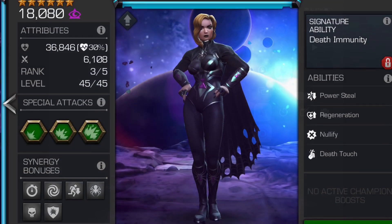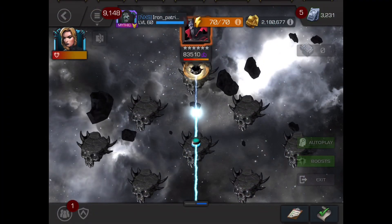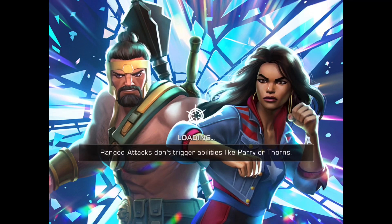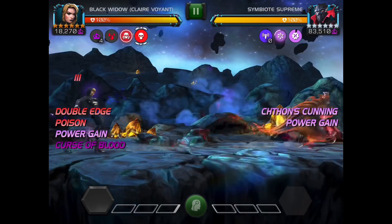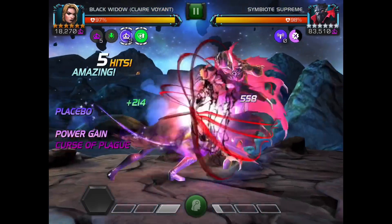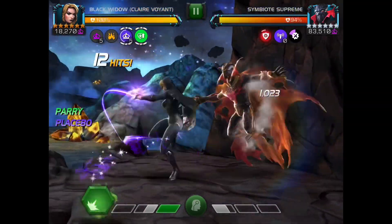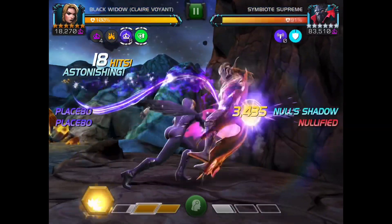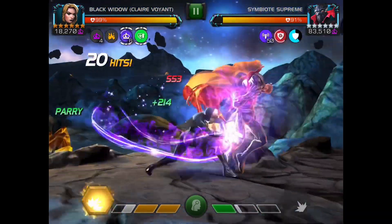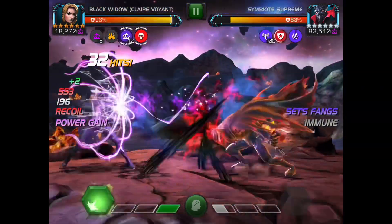Moving on to the third solo — and this is the most interesting one — I'm using my rank 3 Black Widow Clairvoyant for the Control Denial objective. This fight is significantly harder than the other two to pull off; it requires luck but also a fairly defined strategy. The first thing I'm doing is switching into the Curse of Hellfire, staying close to avoid Close Encounters damage. I'm going to wait to use my special 2 until Symbiote Supreme is over a third of the way through his defence phase, which means I'll nullify his power gain with the buff immunity whether he uses a special 1 or just expires that phase.